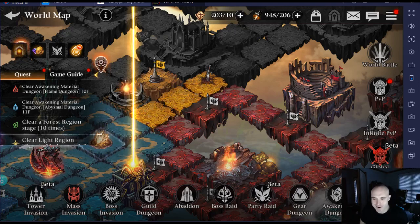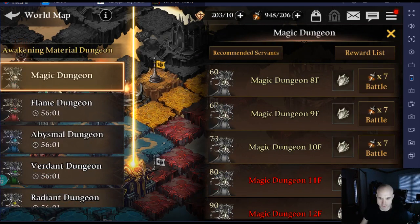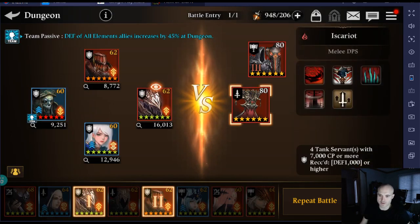What up everybody, Kalfka here, and today we are showing y'all something that took me a while to get completed. I've been working my butt off with my water team to complete the Flame Dungeon Floor 11, which costs 21 energy to do.